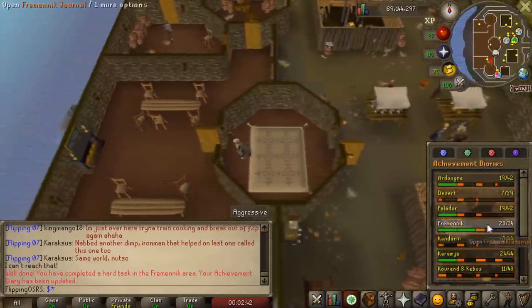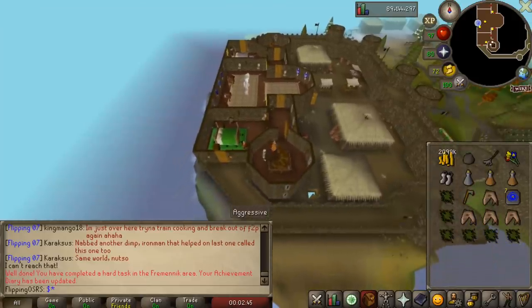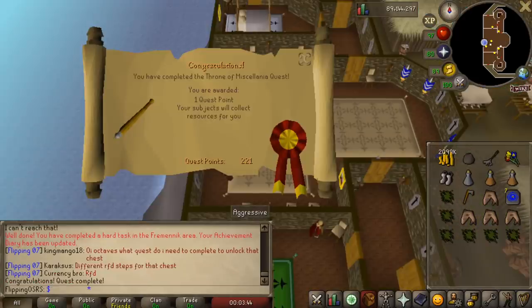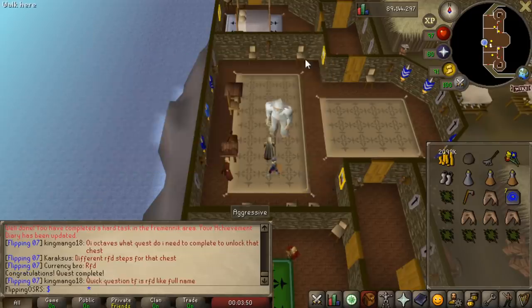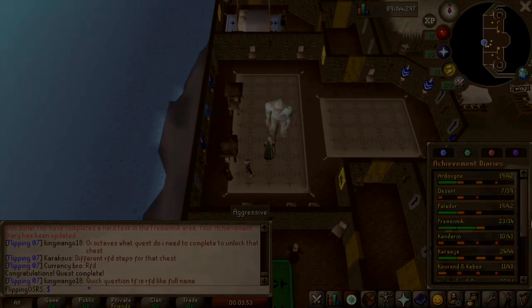There we go — we got the hard diary requirement done and we're pretty much done the quest too, so we'll go finish that up. One quest point and access to Miscellania is the main reward. It feels like we're really close to our quest cape, but all of the remaining quests give about one quest point so we still have quite a few to go.